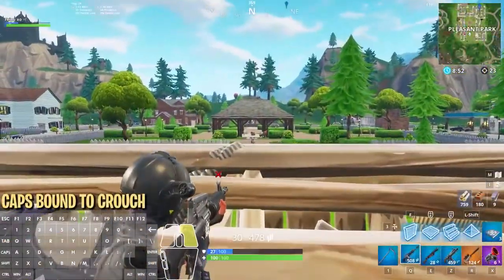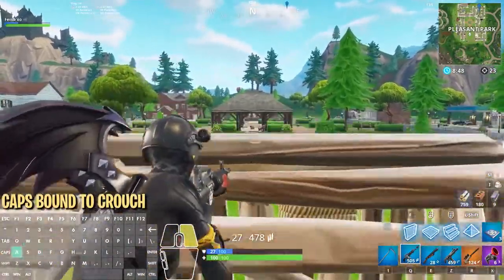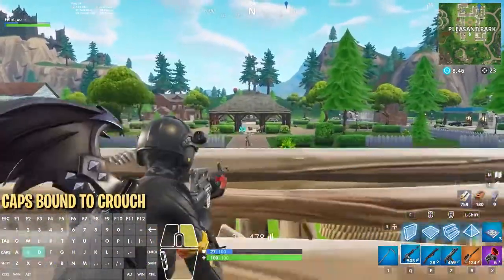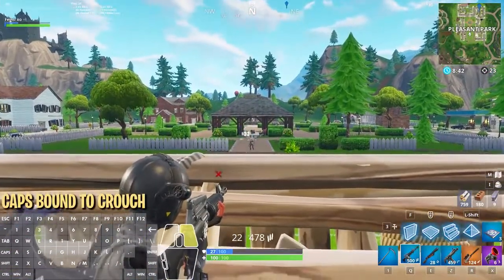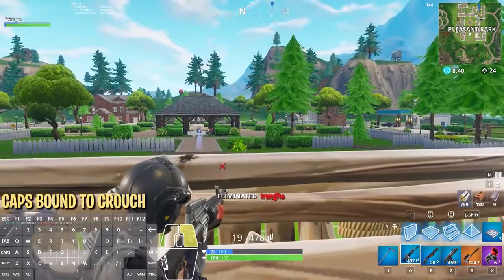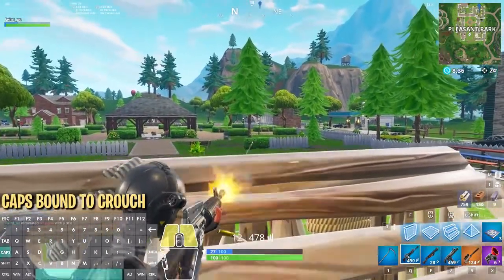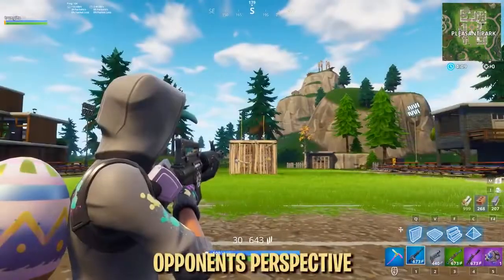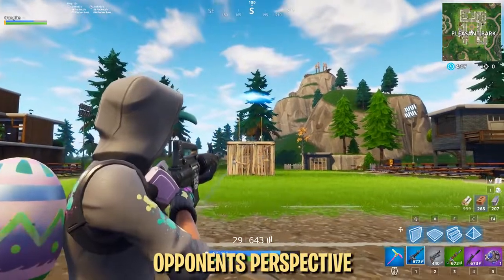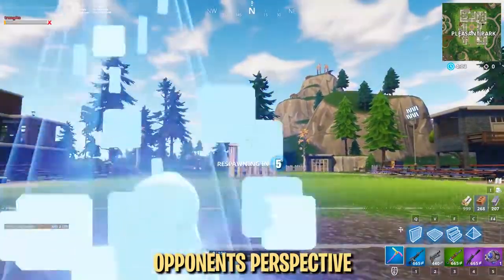The fastest way to peek is called spacebar peeking. It was the same method people used for ghost peeking back in the day, and even though ghost peeking was nerfed, spacebar peeking is still the quickest way to peek for one or two shots. It is essentially another way to crouch and uncrouch, but much faster than using the crouch button. To spacebar peek, you simply use the spacebar or jump button to uncrouch, and then use your normal crouch button to crouch again. This is much faster and allows you to get shots off while only exposing yourself for a split second.